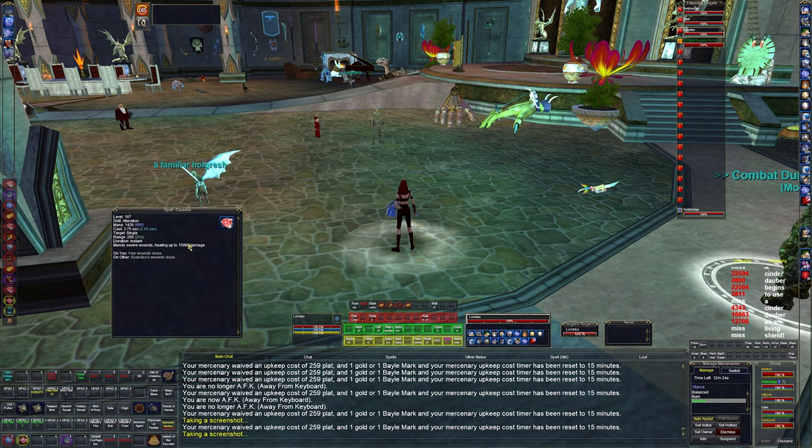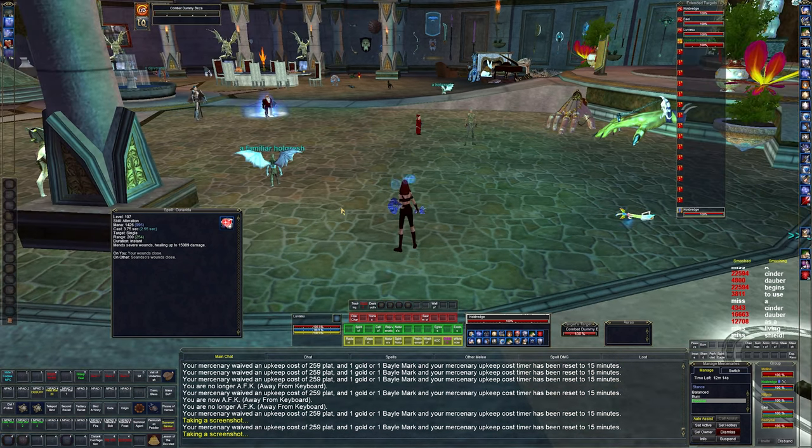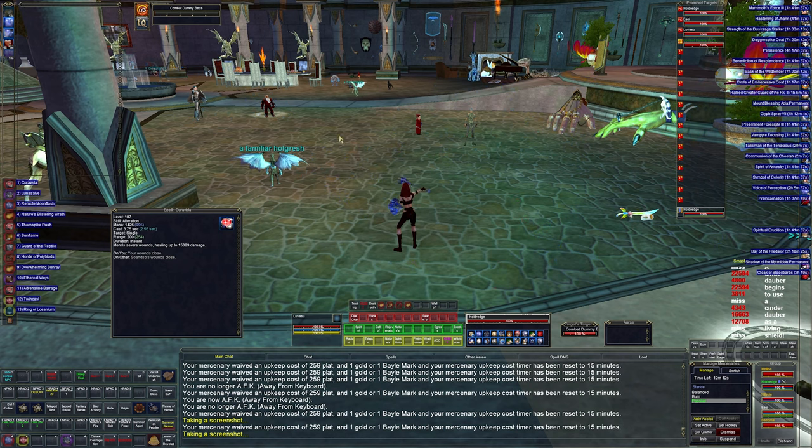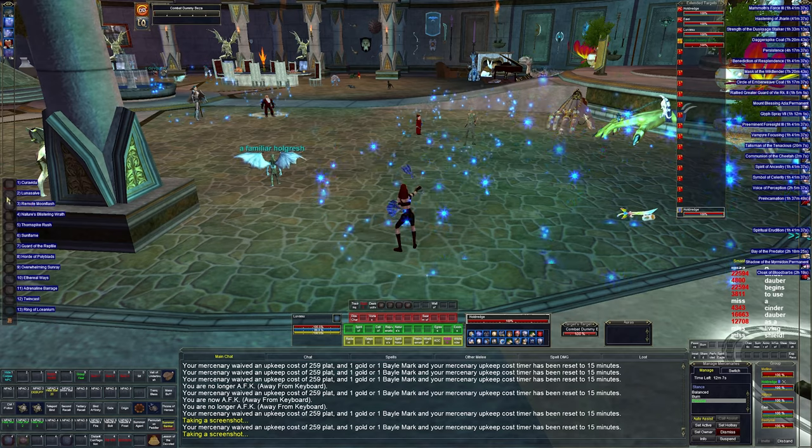My first spell is a heal — surprise, surprise. This heals for 15,000. It's just a basic spam heal; it's kind of a slow cast but it's big healing, and you get all these other effects when you do it, but you can cast it again immediately afterwards.